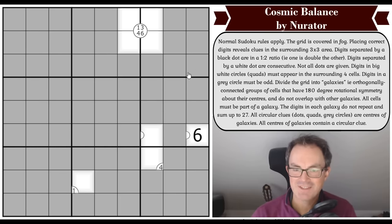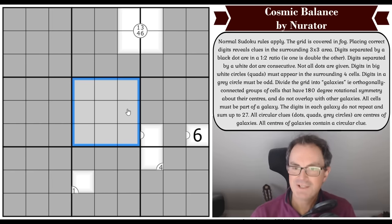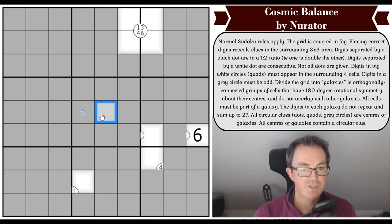Let's read the rules that Nureta has — I've done a Nureta puzzle before; it was very good. Normal Sudoku rules apply: we've got to put the digits one to nine once each in every row, every column, and in every three by three box. The grid is covered in fog; placing correct digits reveals clues in the surrounding three by three area. Digits separated by a black dot are in a one to two ratio — so one of those digits would be double the other. That's what being in a one to two ratio means.